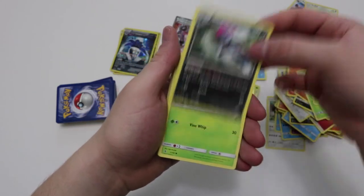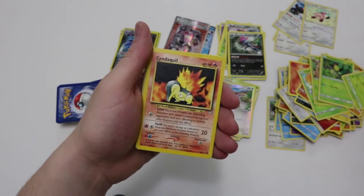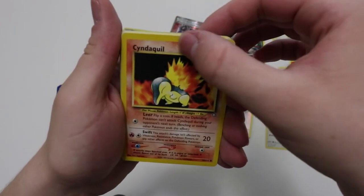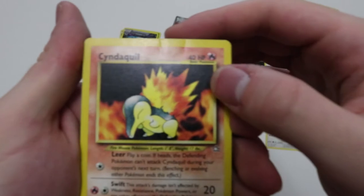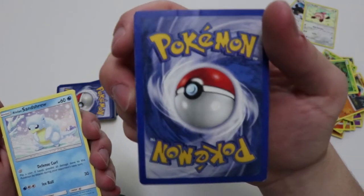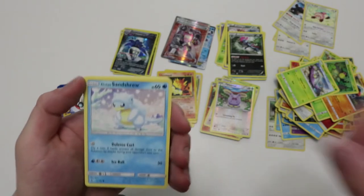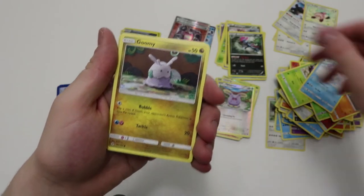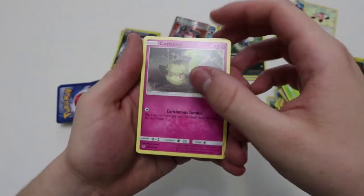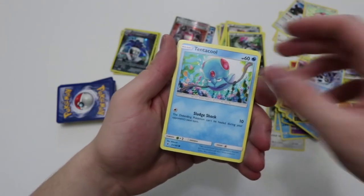Reverse Raichu rare, Bellsprout, Wimpod. A Cyndaquil — I don't even know what set that is. Oh my god, it's dinged up right here on the bottom, I don't know if you guys can see it — yeah you guys can see it with the lighting, it's just pretty dinged up. And the back too is pretty dinged up as well. Damn. Alolan Sandshrew, Goomy, reverse Cofagrigus, Cottonee, Glalie which is uncommon — I thought it was rare — Tentacool.